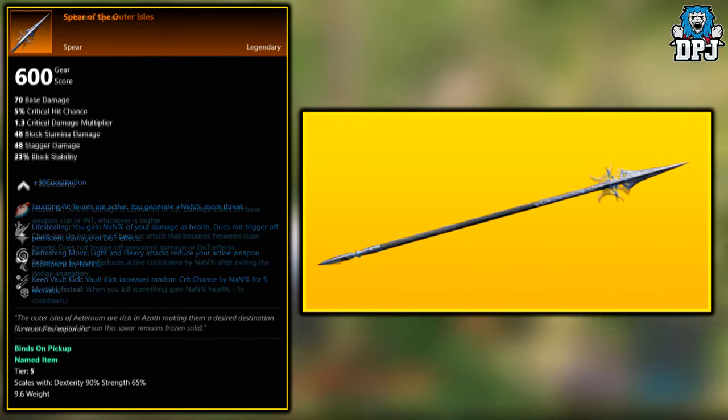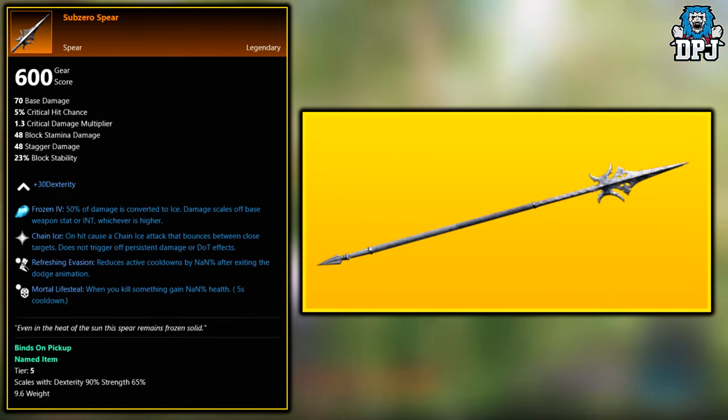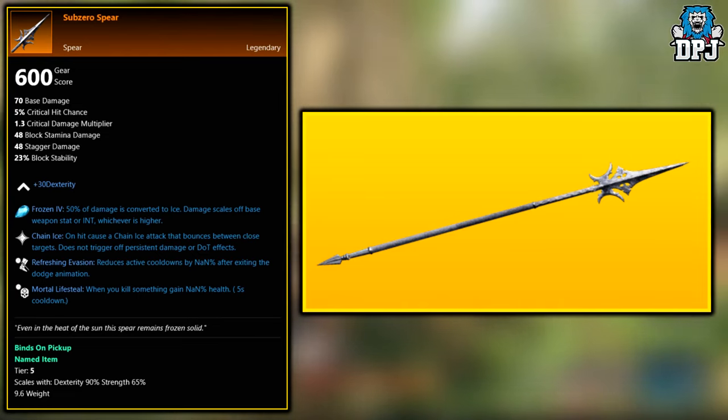Next up we have the Sub-Zero Spear. This legendary drops from three bosses within the Garden of Genesis Expedition. The bosses are Taxodius, Fulda, and Farkas. So if you want the Sub-Zero Spear, that's where you get it.